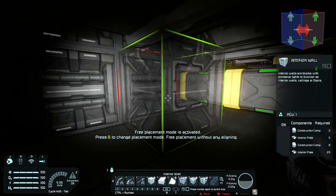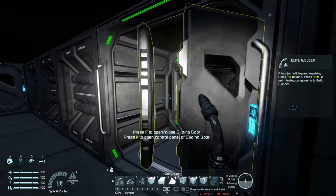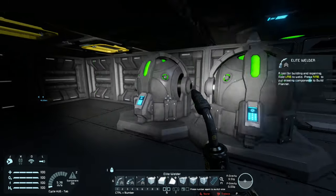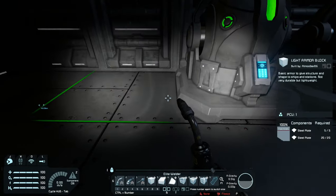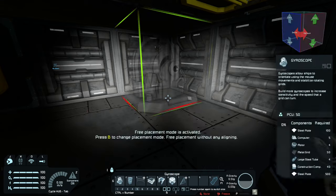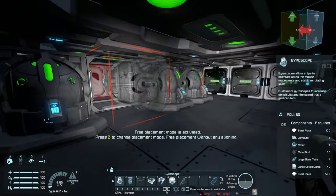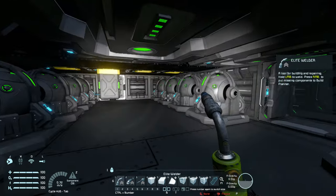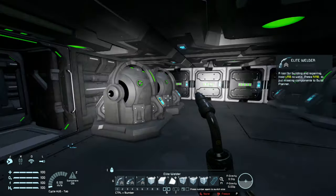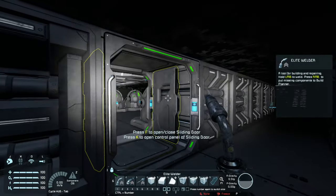So I think that works quite well. So then I'll go ahead and put another block there and go back into this room. And while we're here I think what I'll do is actually add another couple of gyroscopes there. So let's place another few gyroscopes. And I think that's looking pretty good.